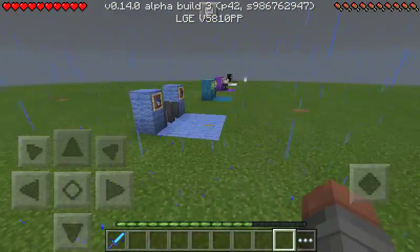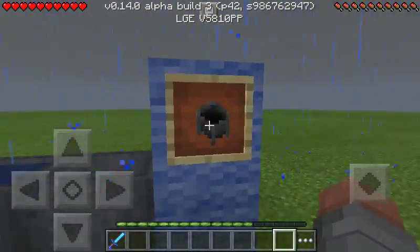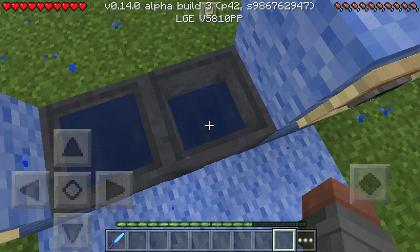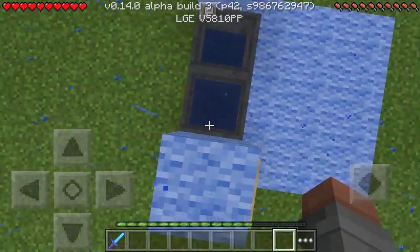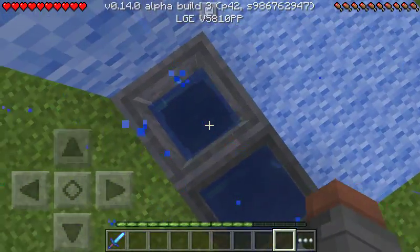Next one is the cauldron. The cauldron is getting water from the rain, which is amazing. You can stand in it too — well, actually it won't let me stand in it.